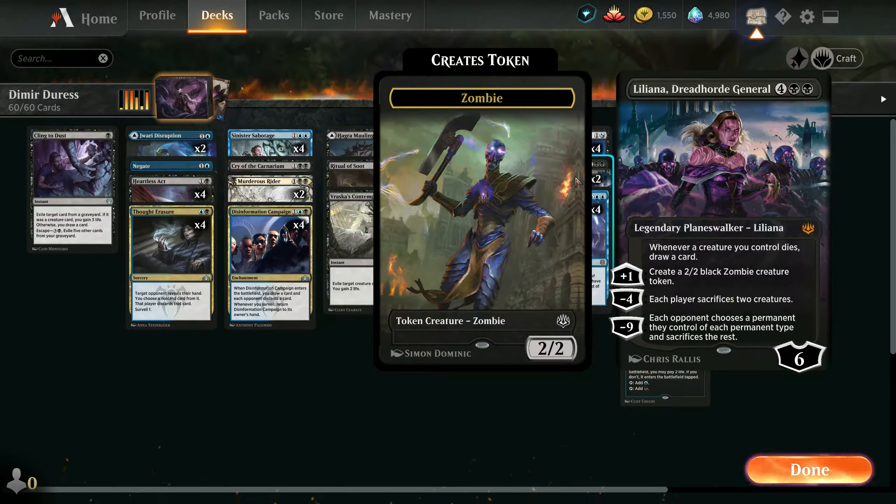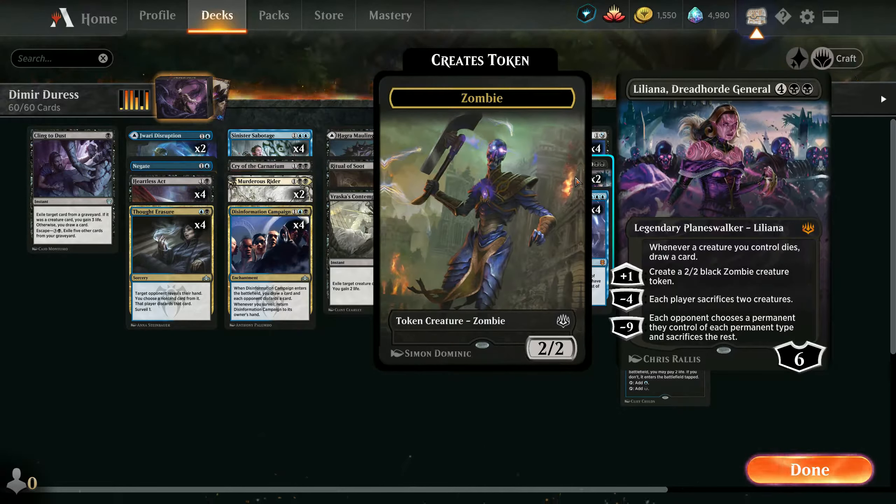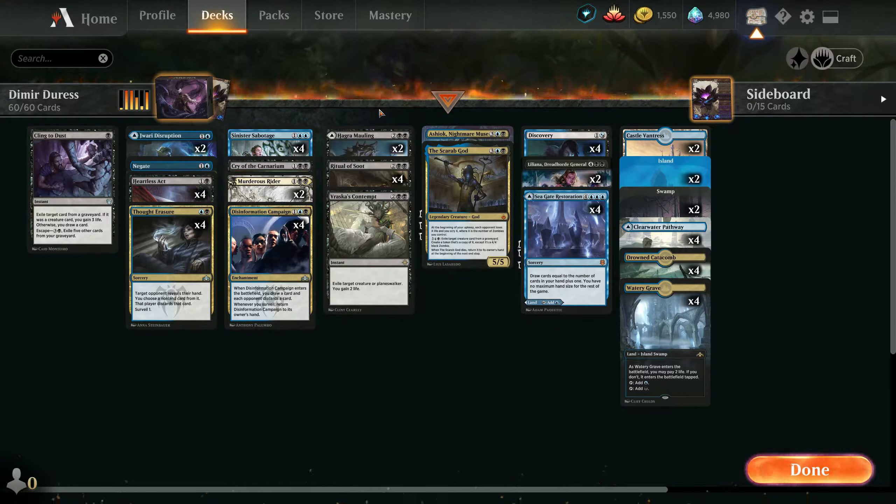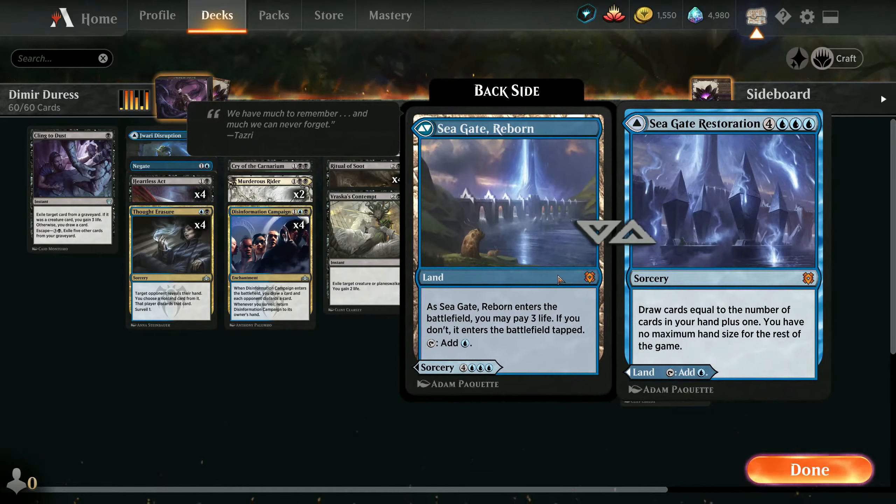Liliana on the other hand answers situations when the enemy is stomping and has two creatures on the board - usually one of them can be bigger so removal doesn't cut it. For one turn we clear the board, and if they don't draw anything you just have Liliana. When you have creatures and Liliana and they can block, you get so many cards and so much value that you automatically win. I liked it more as a win condition.